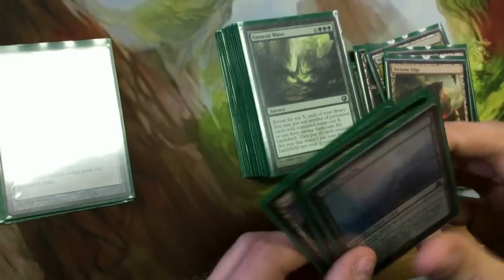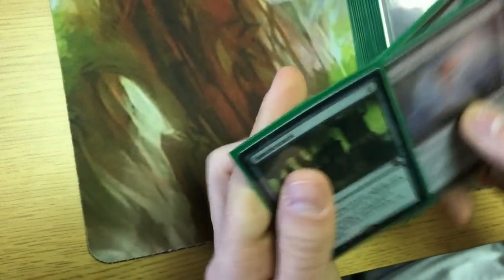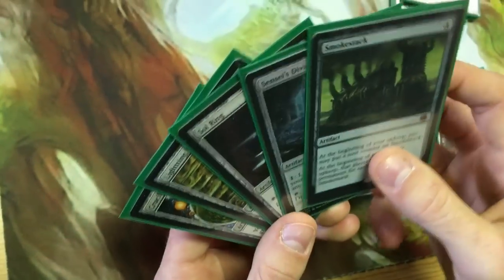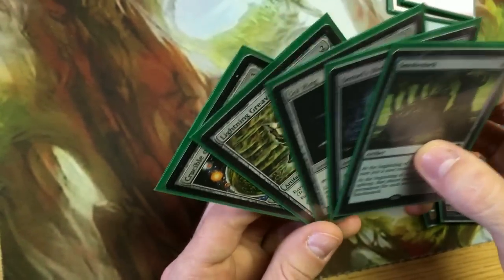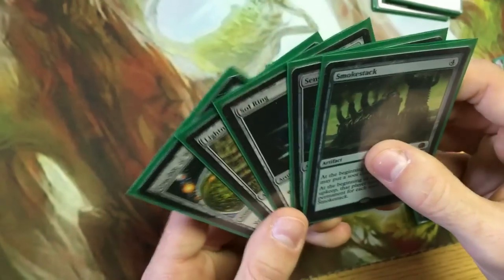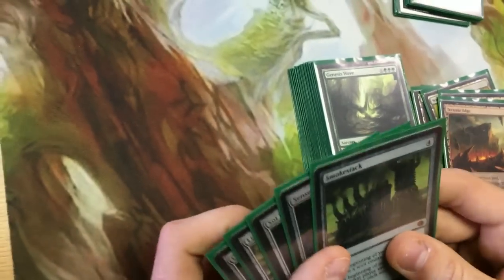Obviously you need a Crucible of Worlds in this deck so you can keep replaying your lands. I've also got Grim Monolith, Sol Ring, Sensei's Divining Top, and Smokestack — which lets you sack your lands to draw cards while your opponents are losing their good permanents. This deck doesn't have an instant-win infinite combo; it mostly values out your opponents or destroys their lands, which not everyone loves but that's what this deck does.